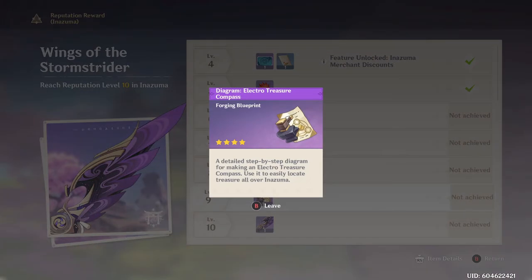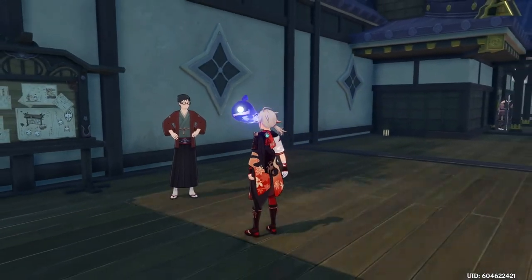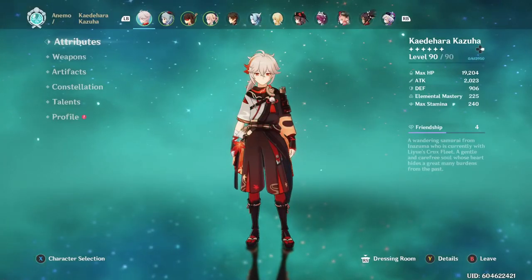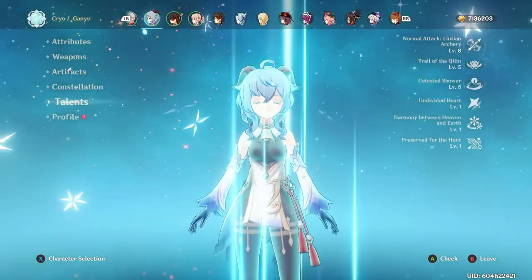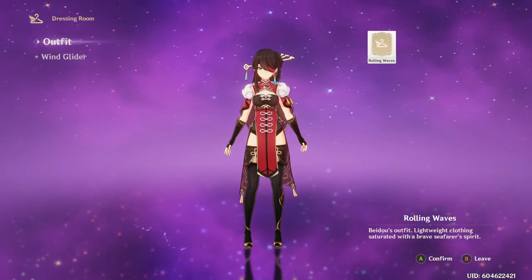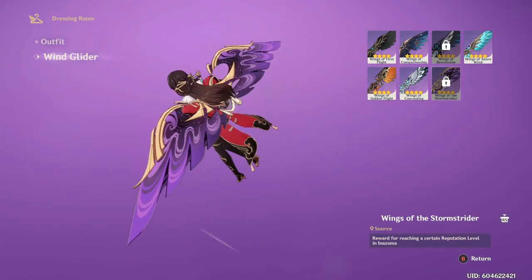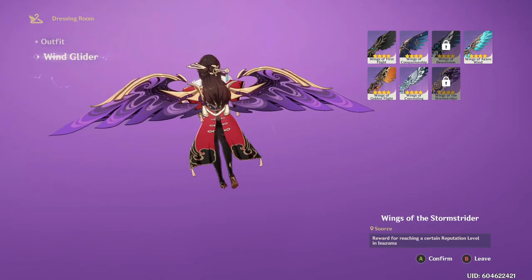Another big one is the Electro Treasure Compass - by getting this you will be able to find all of the chests in an area. These are really handy when you're going back through an area trying to 100% the map; having one of these is a massive time saver. And of course you will get the Electro Wings, which look amazing on a bunch of characters - and I really want them, so I'm going to try and max this out as quickly as possible.